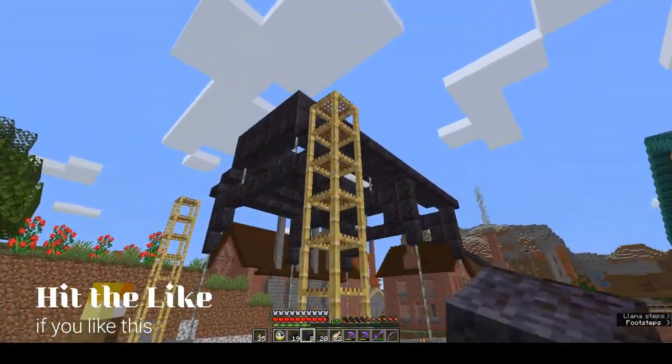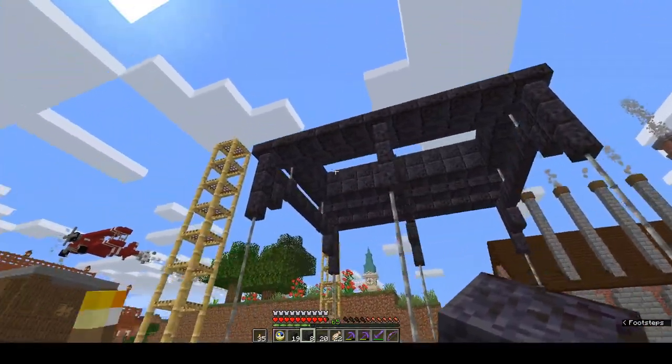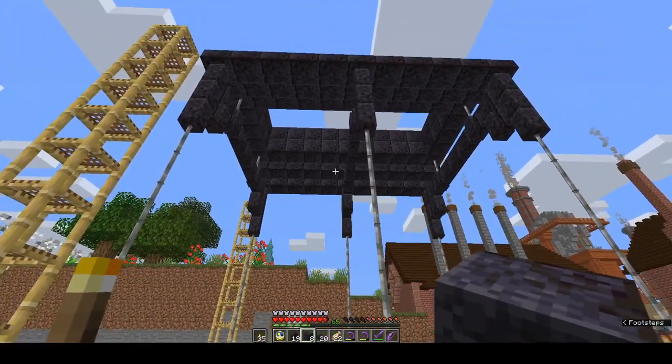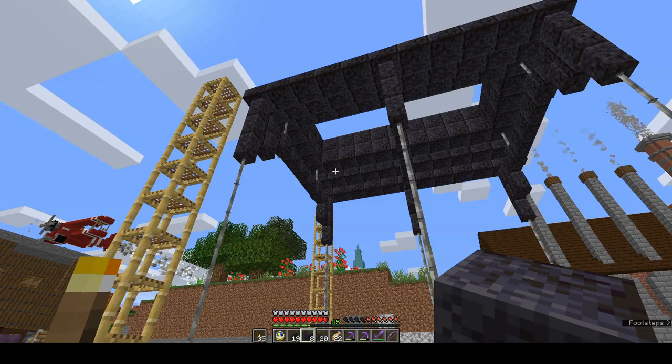Next we need to make the funnel underneath and then the stairs up. I think stairs to make the funnel underneath might be the way to go. I need lots of blackstone stairs.